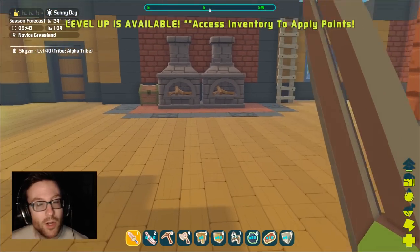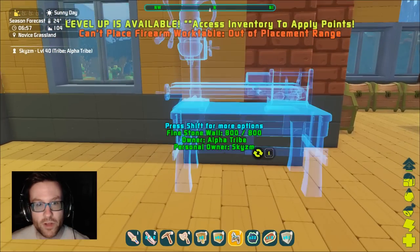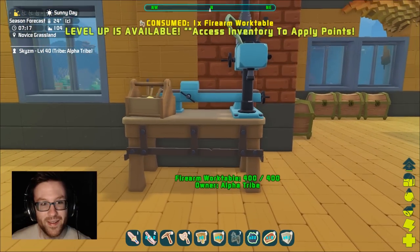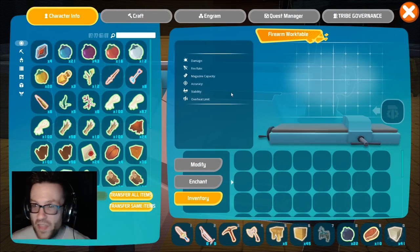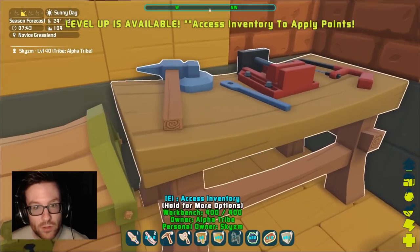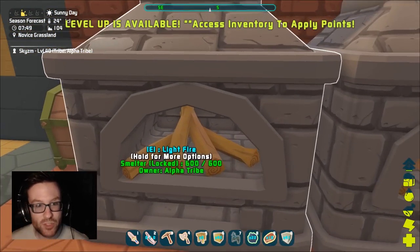One of the problems I found with this seed so far — we need magic wood. We're not near a magic biome, so the first thing I'm gonna do is pop down this firearms work table. Let me put it right here for now. Hmm, that's backwards — demolish it. Damn, now I gotta go build it again. Okay, this should do it. Yes, firearm work table — let's see what it looks like. Inventory, modify, enchant... Do I craft a pistol over at the regular workbench?